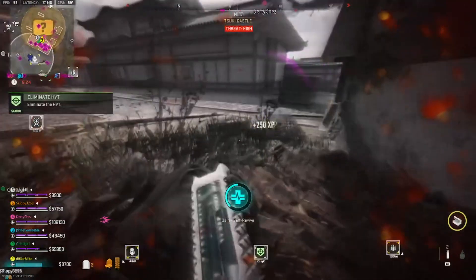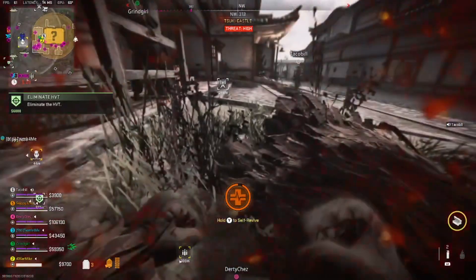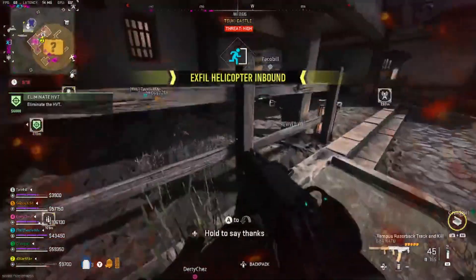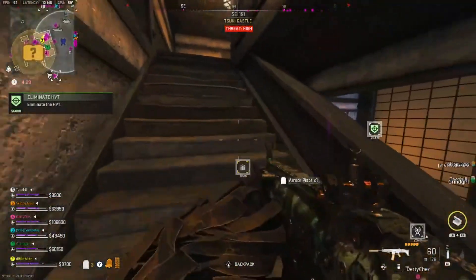First of all, you've got to get into the castle and there's only two ways you can get in there — through the front door and through the back door. If you go through the back door, you have to go in the waterways, and the front door, you have to kill the enemy Wilson.